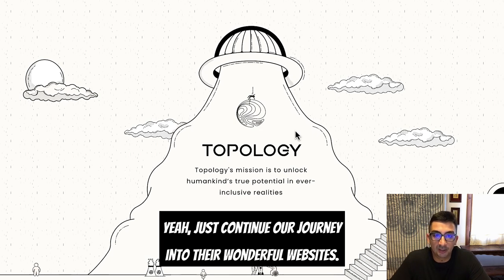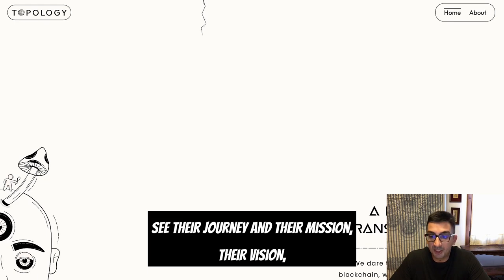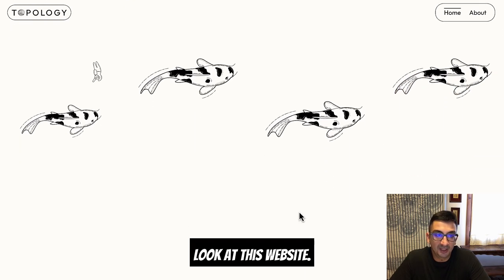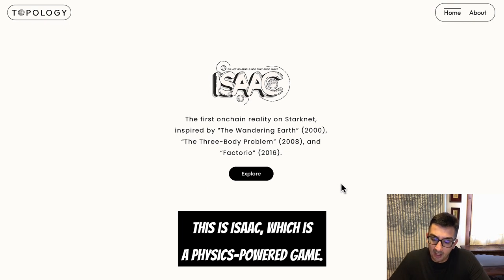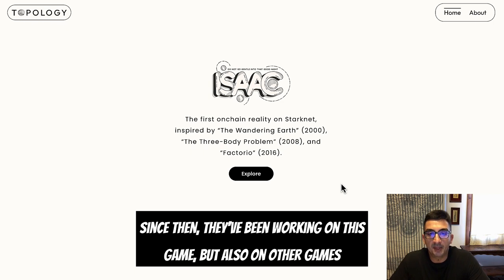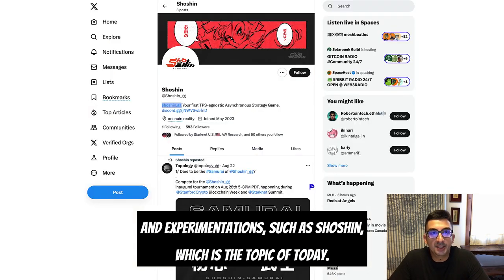Continuing our journey into their wonderful website, you'll be able to see their journey, mission, and vision. They experiment with very innovative concepts. This is ISAC, a physics-powered game — the first experimentation brought forward by the Topology team, launched in spring 2022 at the DeFi week in Amsterdam. Since then they've been working on this game but also on other experimentations such as Shoshin, which is the topic of today.